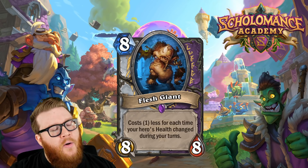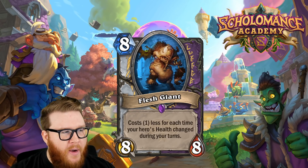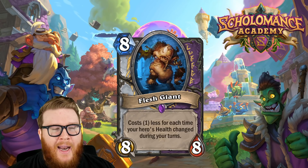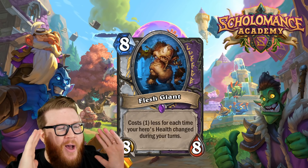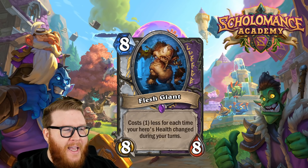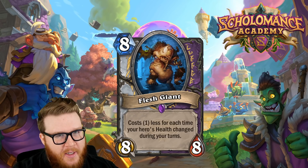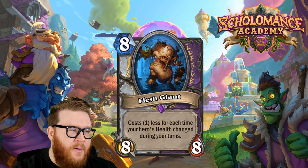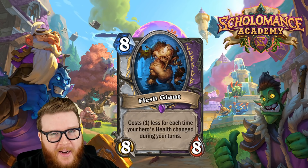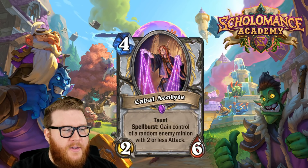Yes, I know zero-mana cards historically in Hearthstone have been nuts, but my question is: is this more like Sea Giant or more like Jumbo Imp? Right now I'm leaning a little more toward Jumbo Imp, which just didn't get there. It's somewhere in between — this is very hard to assess. I think it's totally possible, I don't think it's game-breaking, and I don't think it's terrible. I could see a deck running it but it's primarily going to be Warlock, probably not Priest.